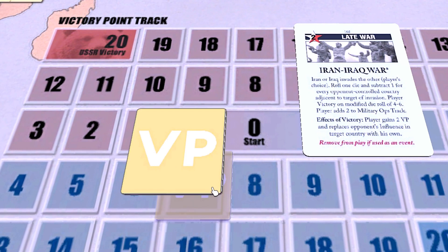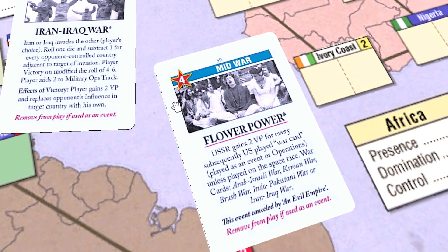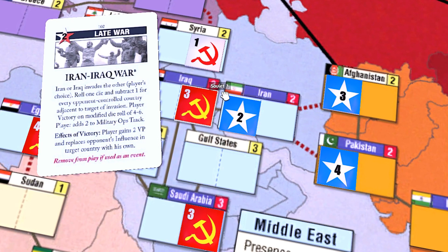Every victory point counts at this stage. This card can also be a source of victory points for the Soviets if the Flower Power event is in effect, so the US player will need to factor that into the calculus as well. Of course, if the fate of the Middle East still hangs in the balance, this can be a valuable event, especially if your opponent doesn't control any neighbors of your target country. Please note that Afghanistan and Pakistan count as neighbors to Iran here, even though they're in a different scoring region.